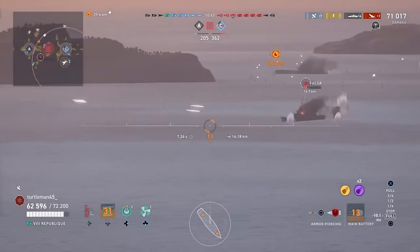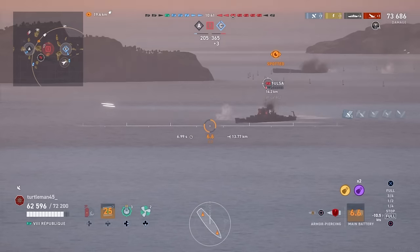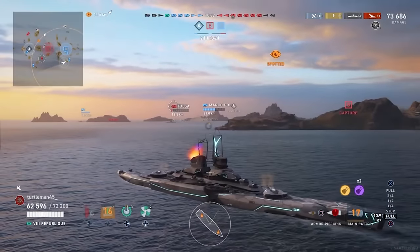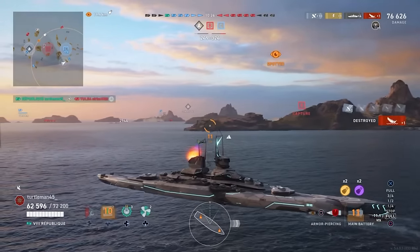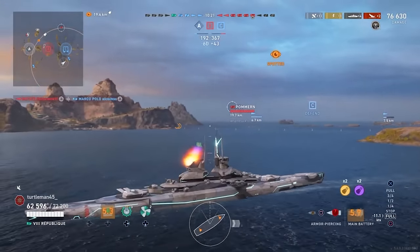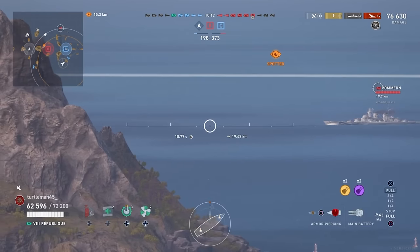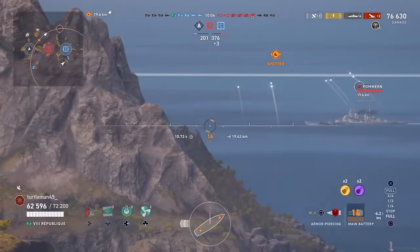The dispersion is horrendous - we're only getting one shell on target. So we go from dev striking an Iowa to just one shell on a cruiser. The cruiser's burning to death though, so we shouldn't need to fire here. He may fire just to secure the kill because it looks like the Tulsa is trying to heal through the fire. That'll be one Tulsa down. Palmer is like, 'nope, I'm out' after seeing what happened to that Iowa.